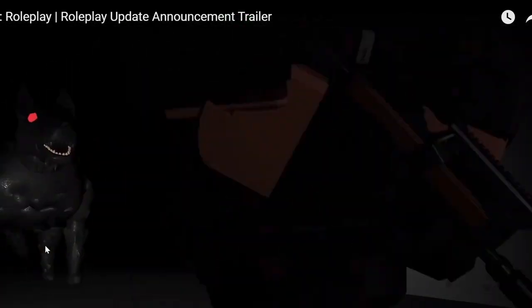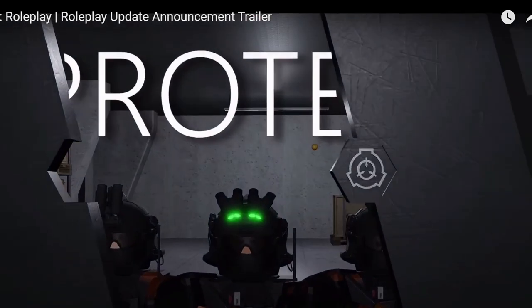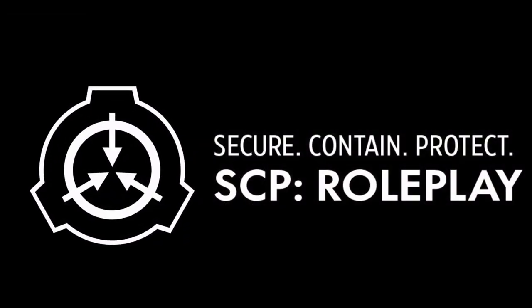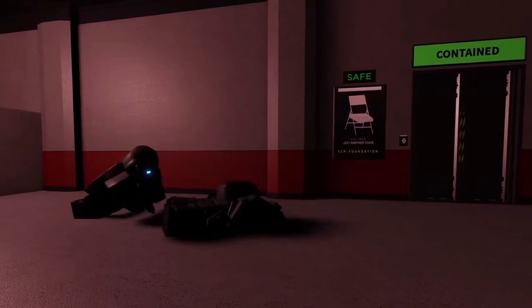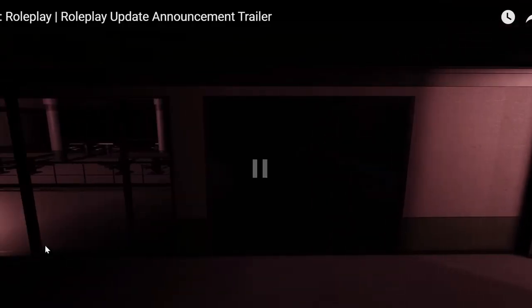Let's see what's new, or at least what's coming, because they haven't told us everything. We see the game logo at the start, then Metamatic Studios. This looks like a helipad — not much, just a transition. Going back, this might be a new area near the control room or a completely new place that I don't remember seeing.